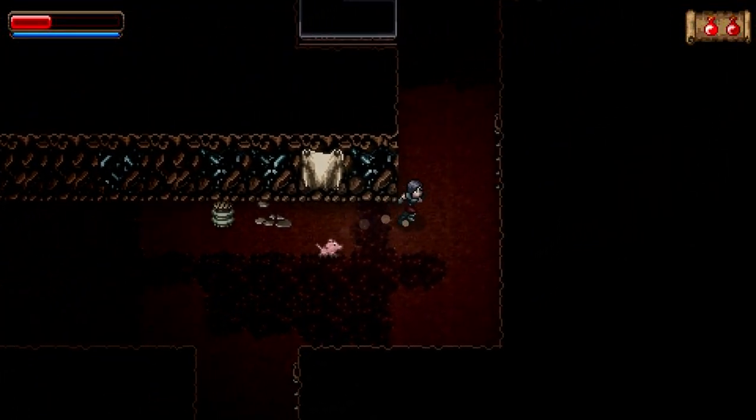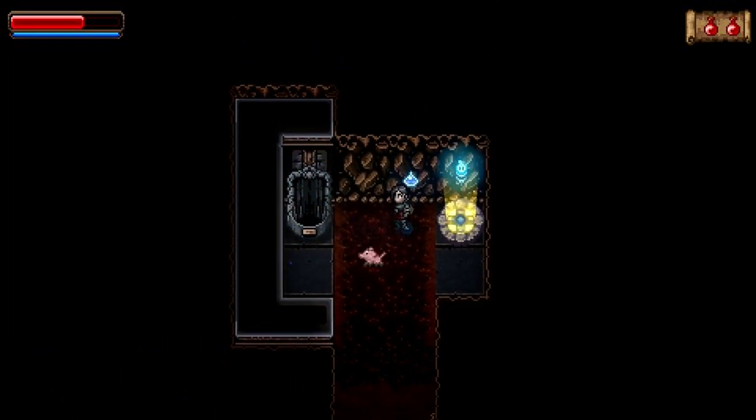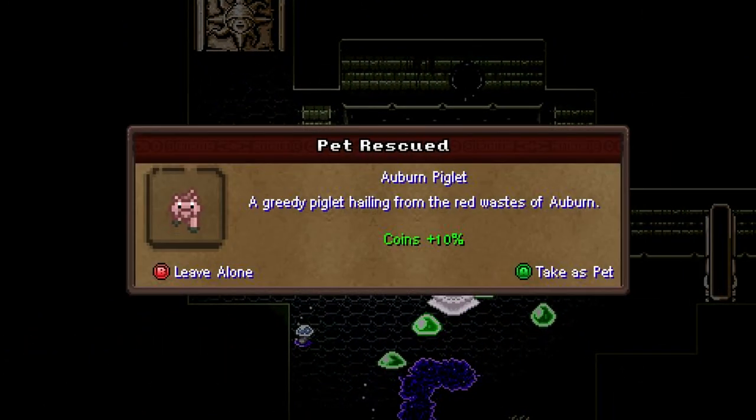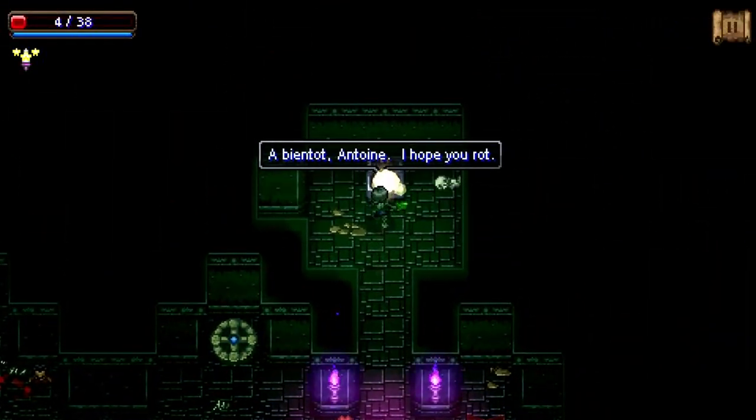While progressing each floor you'll also come across, other than enemies of course, very few blue fountains which heal a bit of your HP, teleport pads to get around your current floor quicker, and pets you can take with you that do various different things, as well as chests.